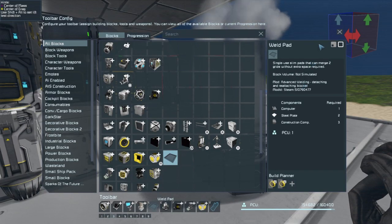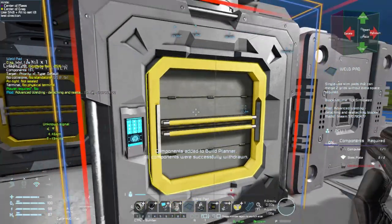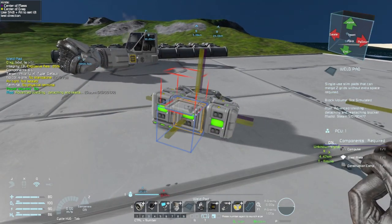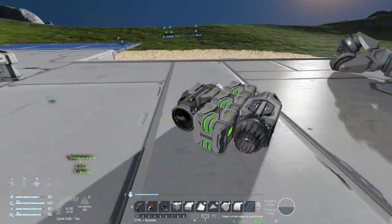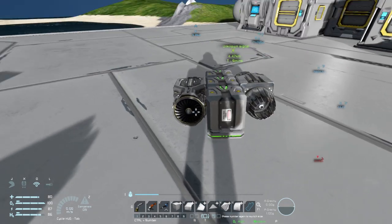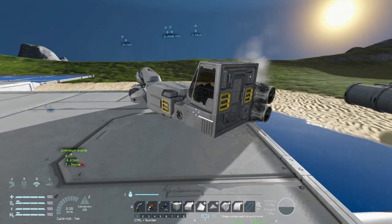The new block is a weld pad. What it does is it just connects — it welds the two blocks together. So, check it out. Look at that. Oh, I put it on the wrong way. Whatever. So yeah, that's the Improvised Engineering things.